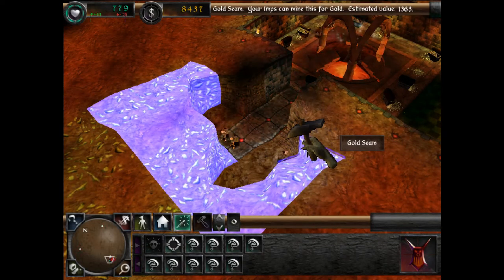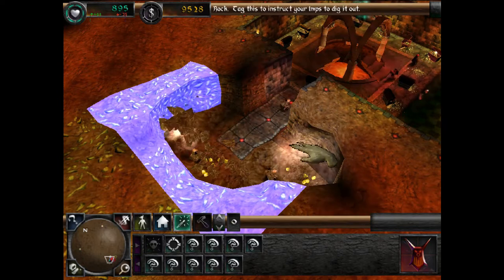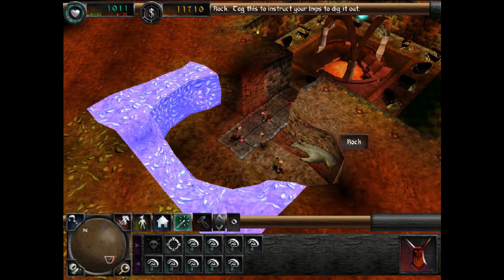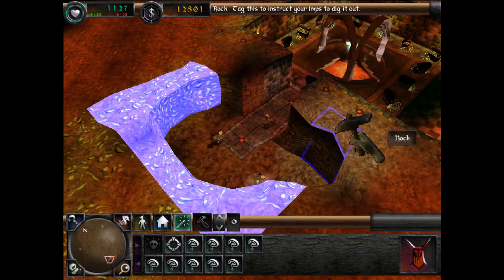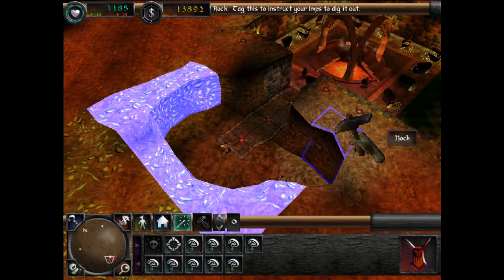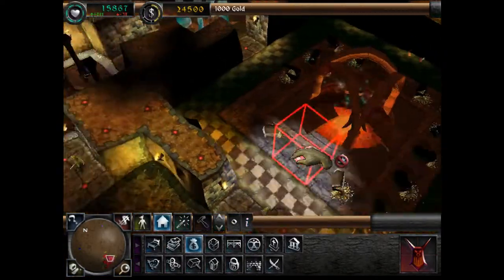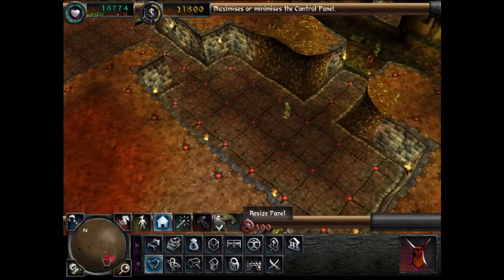Now an overview of the gameplay. The goal to most missions is the same: go get the portal gem. You start by clearing out dirt and collecting gold to make space for your dungeon to grow. For every tile you take, an imp will have to claim it — they do this automatically. You can then use the gold you found to build different types of room to attract creatures to your dungeon and in turn build up an army, though your creatures must be kept happy and will not fight for free, so you have to keep them well fed and paid in full or they'll leave.